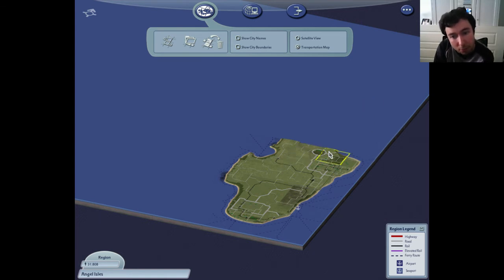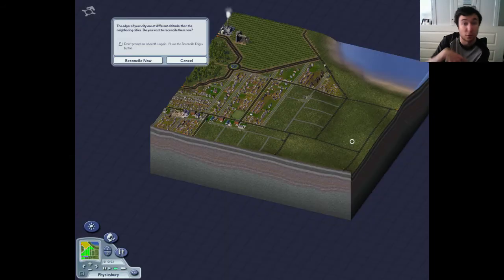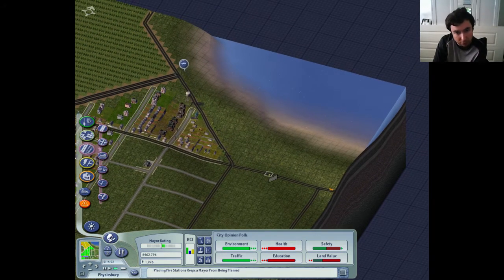We've got some main roads and things like that looping around here. That looks fine. So if we go back to the satellite view, let's go back into Physicsbury, because now we've sort of provided a few more jobs in the area. So that's good and dandy, and we'll continue the expansion here of Physicsbury.